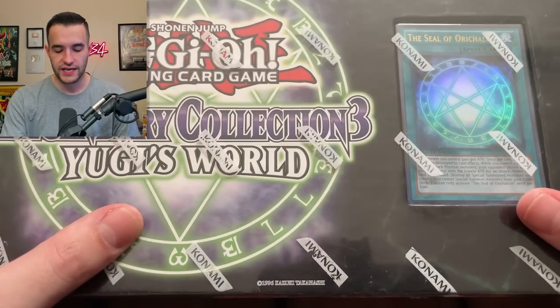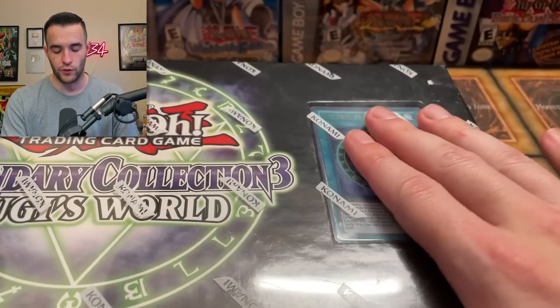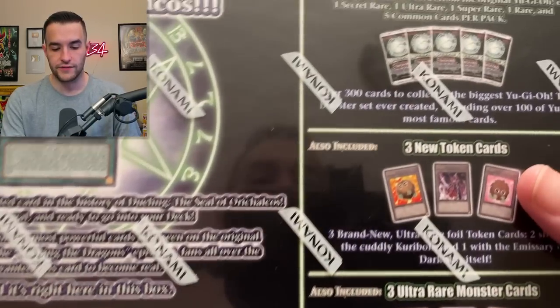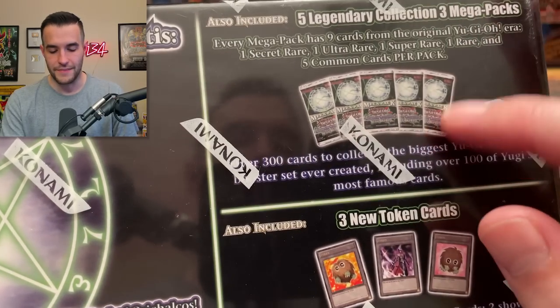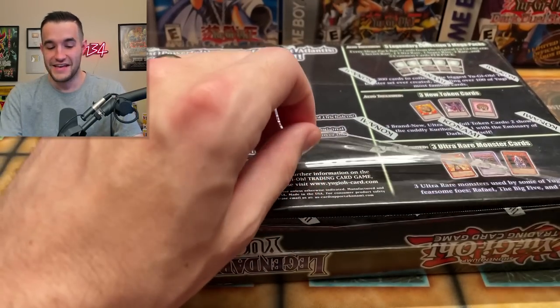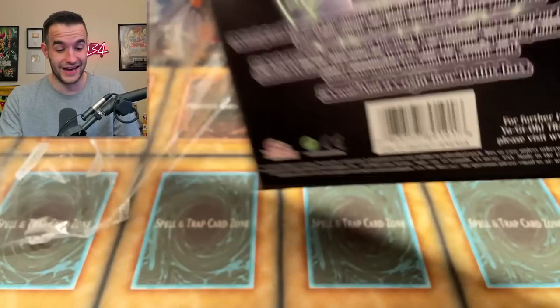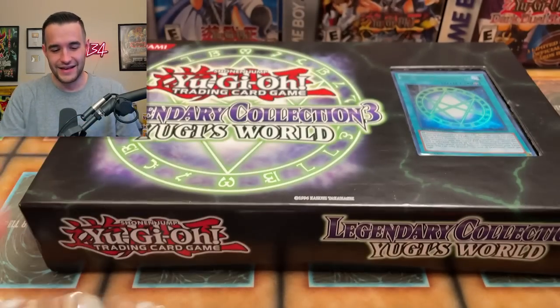Now we're on to the final Legendary Collection — Yugi's World. There's a little window right here, that's how you know it's first edition. If there was no window, that would be unlimited. I just realized I didn't get a Kaiba Legendary Collection — oh no, I forgot one. We forgot about Kaiba. Well, we're doing this video with every Legendary Collection except one. I wonder how many of you guys noticed that. Let's just keep going — Legendary Collection Yugi's World. Maybe we'll do a redemption one day and actually remember Kaiba.